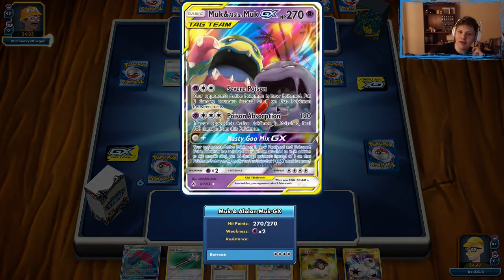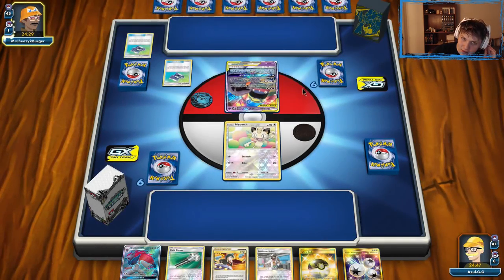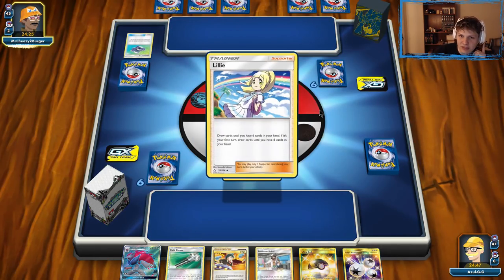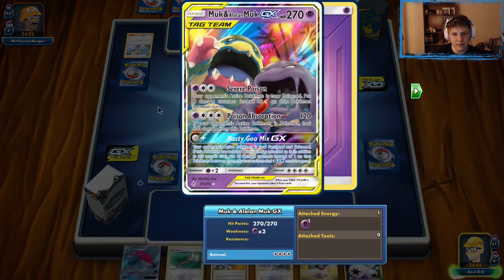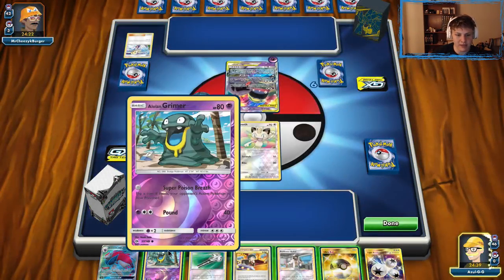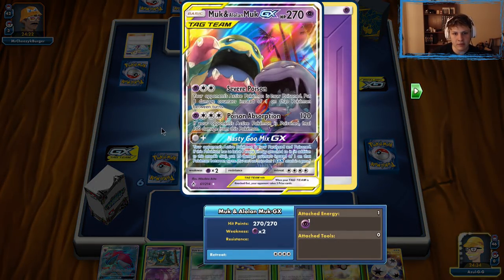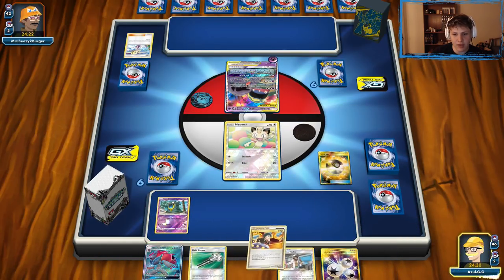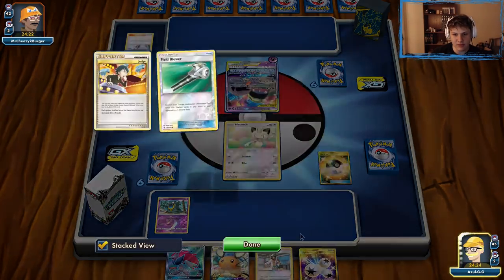Getting into another game here, up against the Alolan Muk and the Alolan Muk GX card. Played against this guy a couple times — never been too worried about it. I've usually seen it paired with Malamar, but I don't know if that's what our opponent's going to be playing. I don't think there's any reason for us to actually set up our Muk. Our hand is okay — I think I'm just going to go with Dedenne, as long as it's not prized. There he is. Yeah, I think we just go with the Dedenne here. The rest of the hand is not that great, so we can kind of just move it all along.